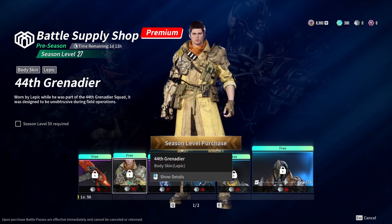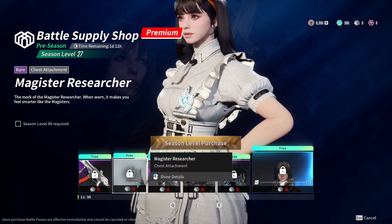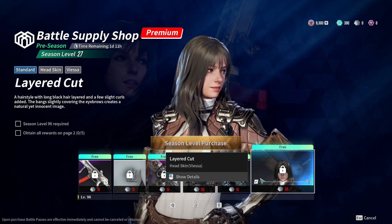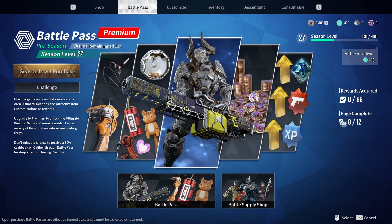If somehow we figure out how to get the supply coins currency, all of these items in the battle supply shop are for free, which is really good. You get a weapon skin, a Lepic skin, a teleport, an Ajax skin, a mask for Lepic, another mask for Lepic, and more weapon skins. This is really cool because all of this is free. As stated in their dev update, they want to show how things will look at actual launch, so if we take that at face value, these rewards would be free for people who don't buy the battle pass.